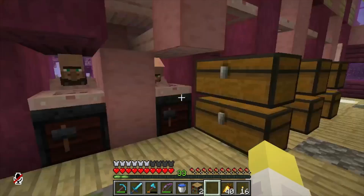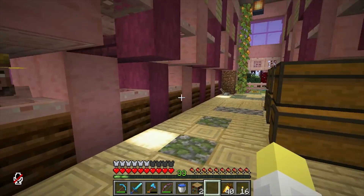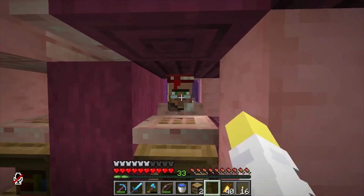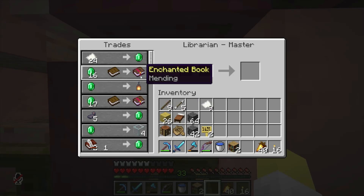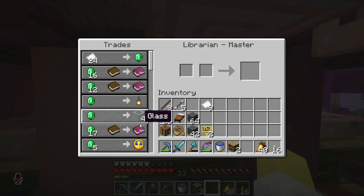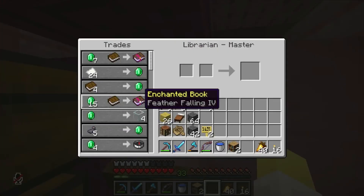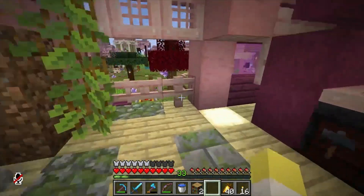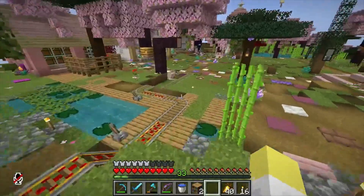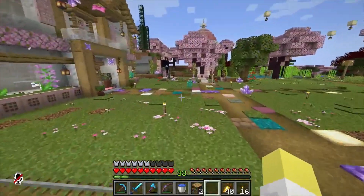There's some kind of villager trading hall — farmers, blacksmith, librarians. Lots of farmers, a good way to get emeralds, and a few select books. They've got mending for 16 emeralds — I think we have it for 10, not to brag. Looting, silk touch — wow, that's a good villager. And over here silk touch and feather falling four — all the basics, all the must-have books.